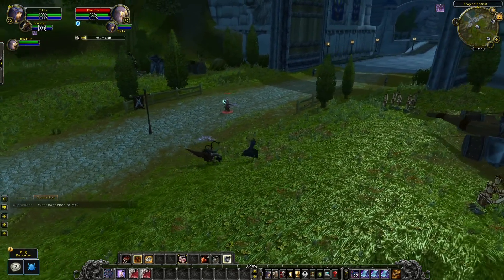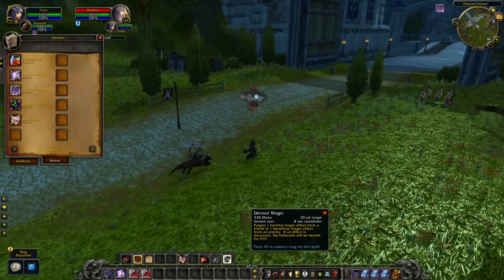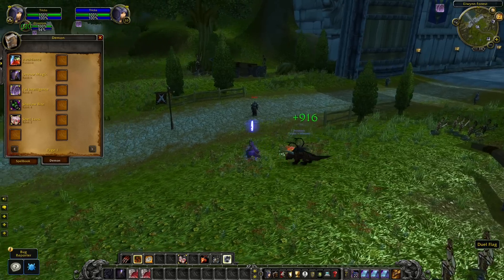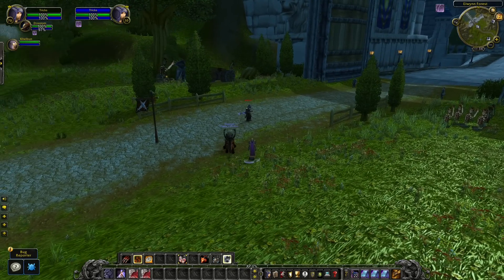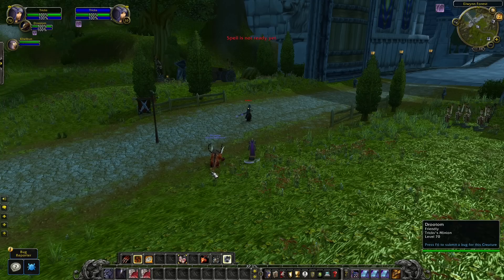The second-to-last class is the Warlock. With a Felhunter you can remove a Sheep instantly because the Felhunter has a spell called Devour Magic that removes a magic effect from the target. Without a macro you would first need to target yourself and then use Devour Magic. Simply copy-paste the macro shown to instantly dispel yourself. You can also instantly dispel a friendly player by removing the self-target and replacing it with the name of your friendly target.